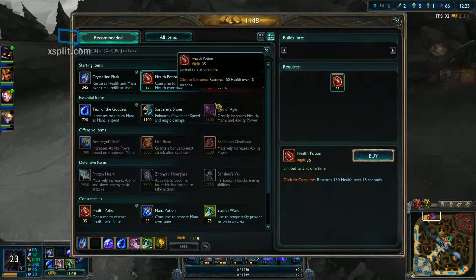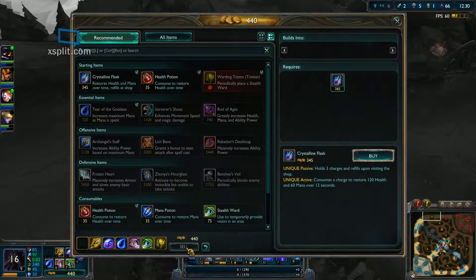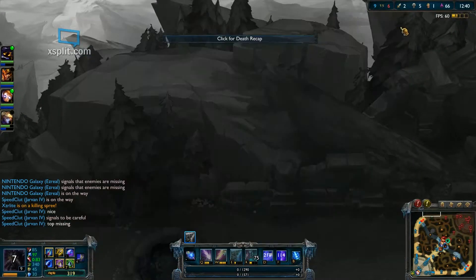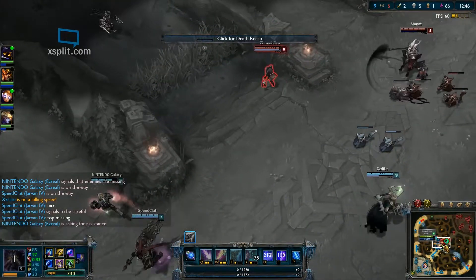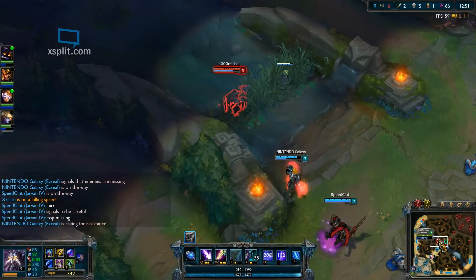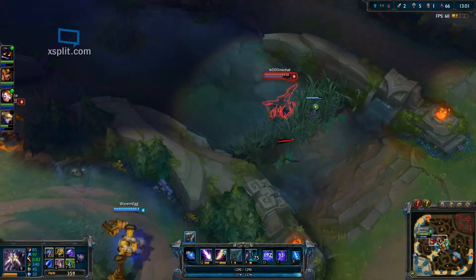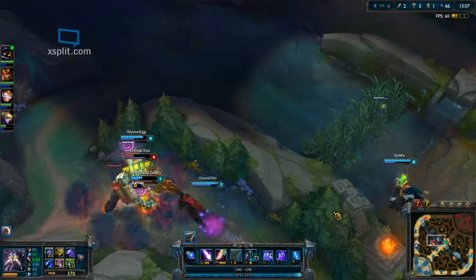Stupid invisibility — if we hadn't used all our abilities we could have killed it with Nether Blade. We don't have any Crystalline Flask, so we can't get there. We'll just get our Blasting Wand — we'll be fine. There he is — I wasn't expecting that gank. We're two and five so not so hot, but Pantheon falls off hard because he's a champion where once you go in there's no getting out. You make your move and that's the only option.